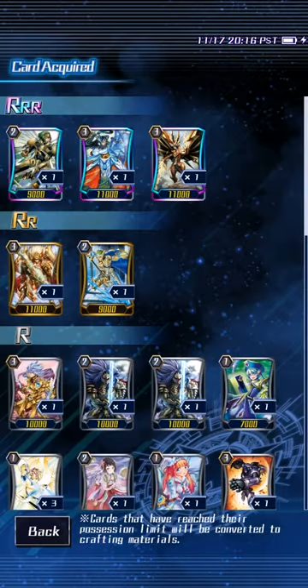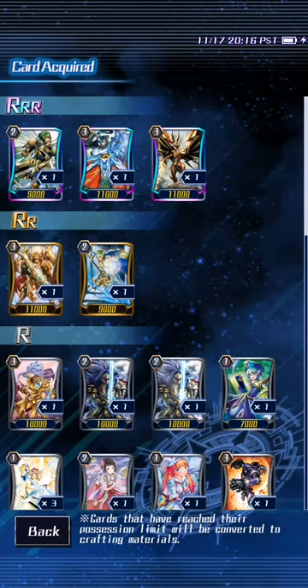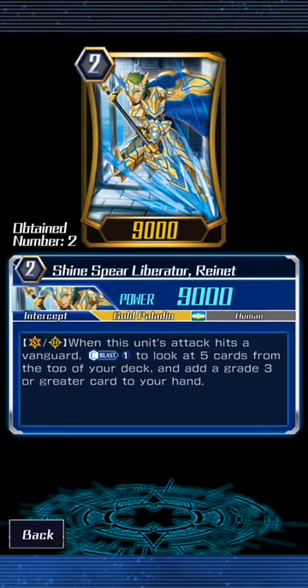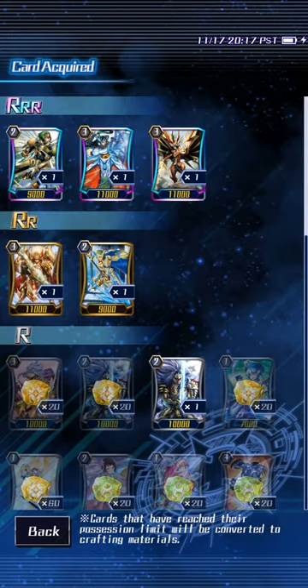When it hits, call plus one from the top of your deck. When you ride over him, call plus one from the top two cards, and also gets plus 3,000 when he attacks vanguard. And when he hits, call plus one. It says I've only got two of him, but I've actually got an SP of him as well, so that's actually the third.